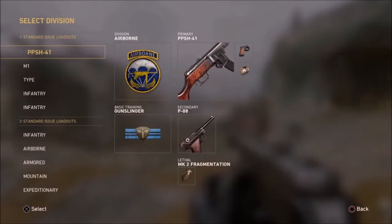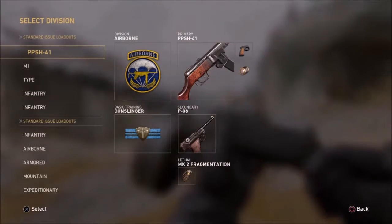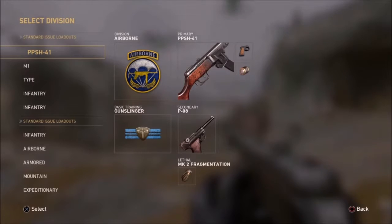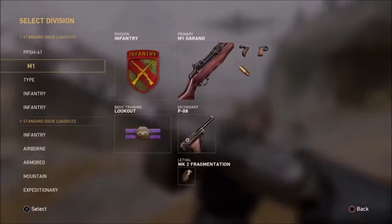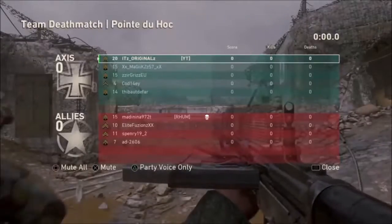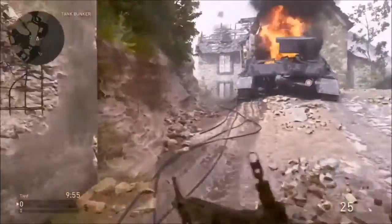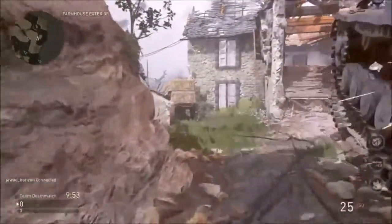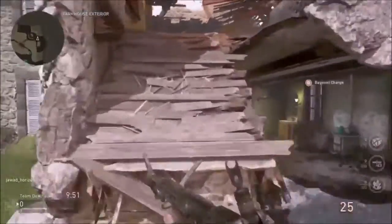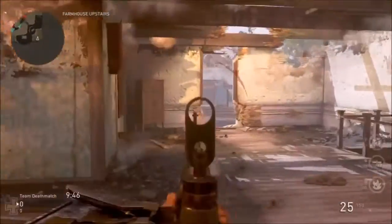It's a really good gun, kind of for players who think more than just rushing in. If you can stay back a bit you can pick people off. People are saying the STG 44 is the best gun in the game, but I'll actually make a video about the STG 44 probably the next day after this.